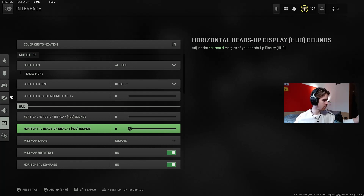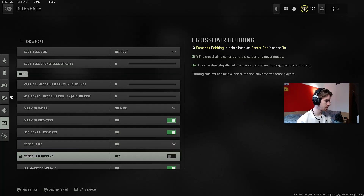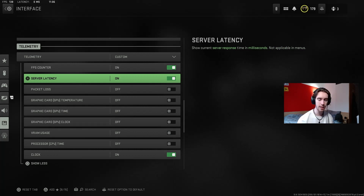I play on a 24 inch monitor, but if you're especially on a big TV screen, bringing everything in is going to make that even easier — otherwise you'd have to fully turn your head to check the mini map. I play the mini map on square and have it rotate. In the top corner on PC I run FPS counter and server latency just so I know if I'm lagging or if there are connection issues in the lobby.